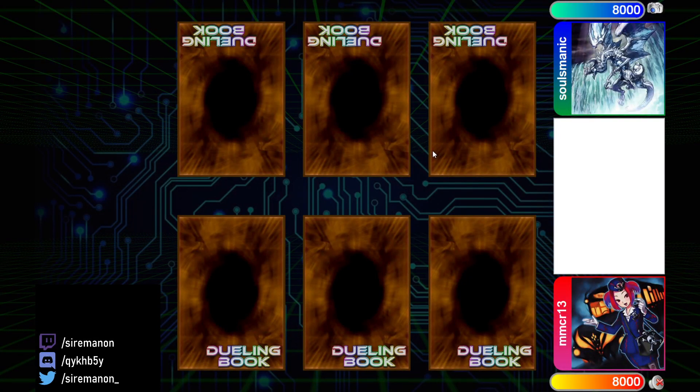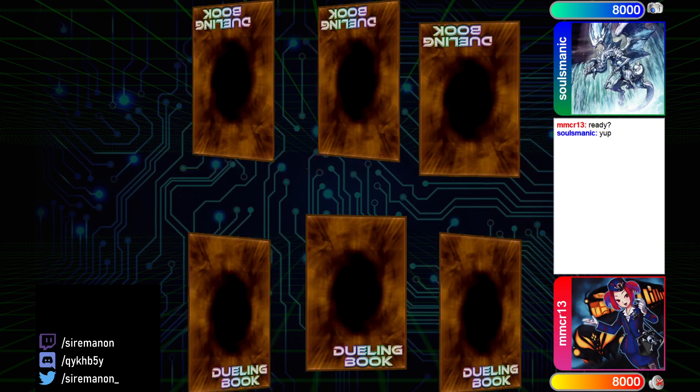Hey what's up guys, SirEmanon here, and welcome to another feature match commentary on the channel today. This is going to be round 4 of LCS number 11, and this is actually going to be the final round of Swiss I'm going to be uploading for day 1, even though there were 5 rounds of Swiss today, simply because I went to go eat dinner and didn't manage to find any replays for round 5. But that's okay, we're just going to pick it back up tomorrow. This is going to be a match between MMCR13 on Dragon Link vs SoulsManic on Dogmatica Buster Blader, which is really cool, kind of reminiscent of the format two formats ago in September of 2020, where Dragon Link was the best deck and Buster Blader was a bit of a meta call to answer it, as well as Dino. So cool to see these decks kind of back. Let's go ahead and get started here without any further ado.